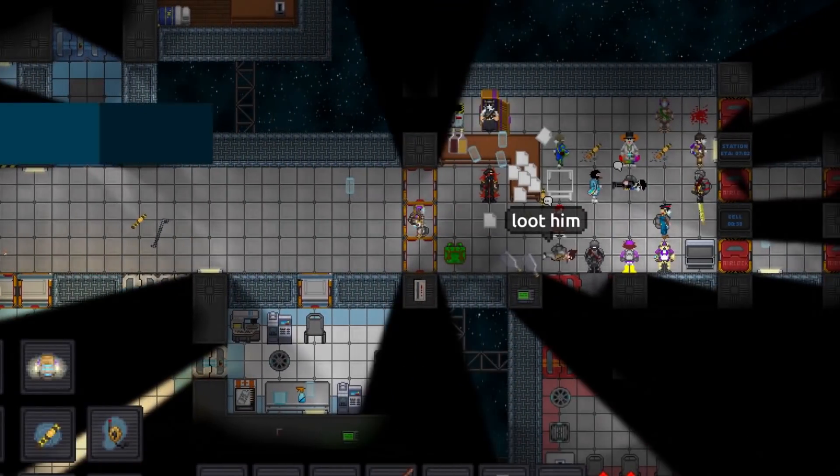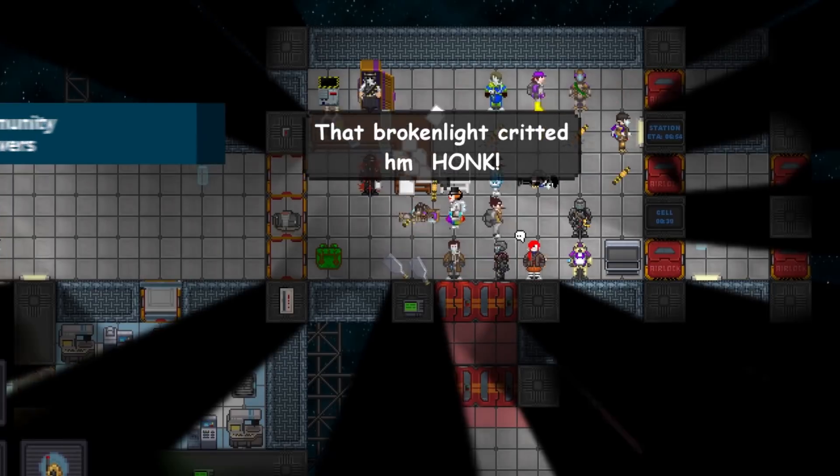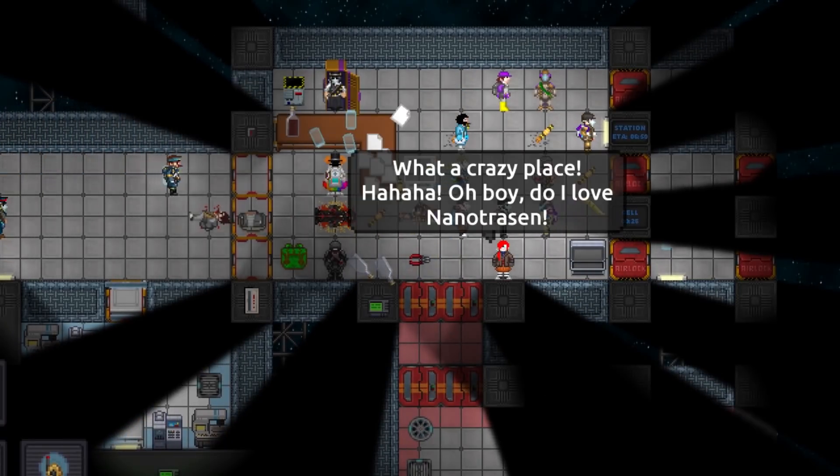It's been a long time coming. We are really excited to announce that the time of only official Unity Station servers is ending. Community-run servers have taken over with their own admins, rules, and sub-communities. The king is dead. Long live the king.